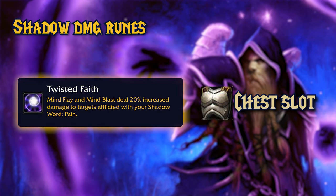The next rune is Twisted Faith. You can engrave this rune on your chest. You deal 20% more damage with Mind Flay and Mind Blast to targets afflicted by Shadow Word: Pain. A good single target buff, as long as you keep Shadow Word: Pain up — 20% more damage with two of your main spells. I don't know how good this will be at low levels due to not having Shadowform, mana issues, and spells dealing around the same damage as Mind Flay.